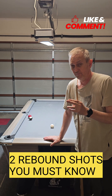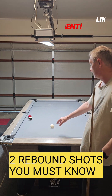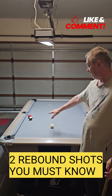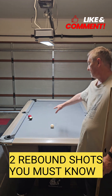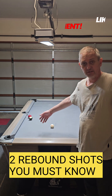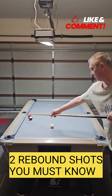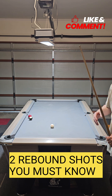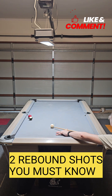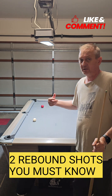Let me show you two very handy must-know rebound shots that win a lot of games. The first one: we're on the black, and we can't double the black because the red's in the way. The only shot you've got here is a rebound double — you hit the black into the red, fine and soft, and it rebounds off the red and comes into the corner. Just like that — a nice, easy shot once you understand it.